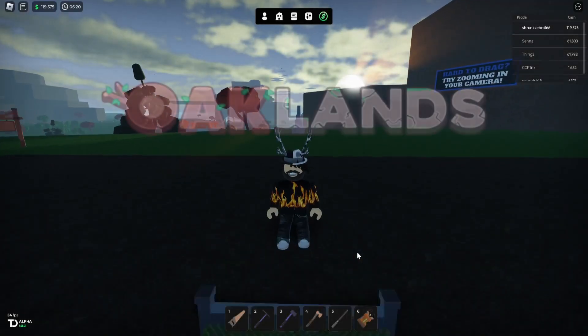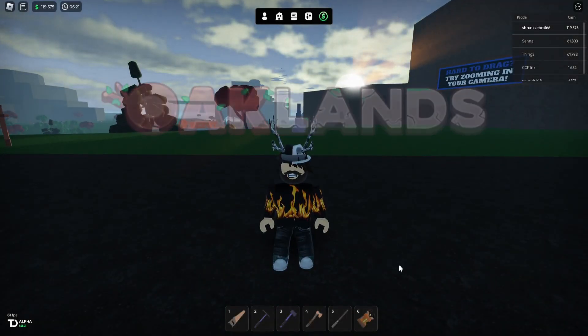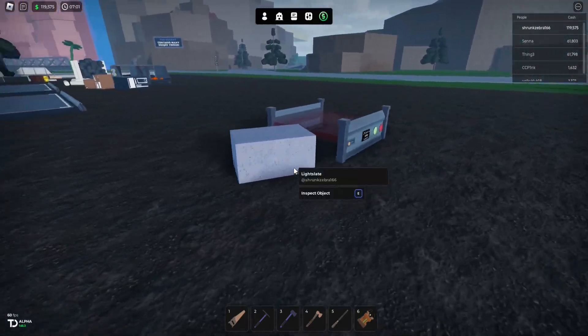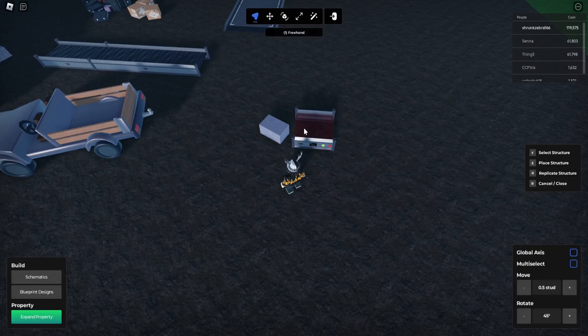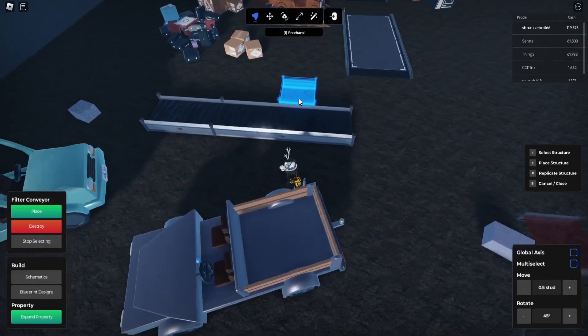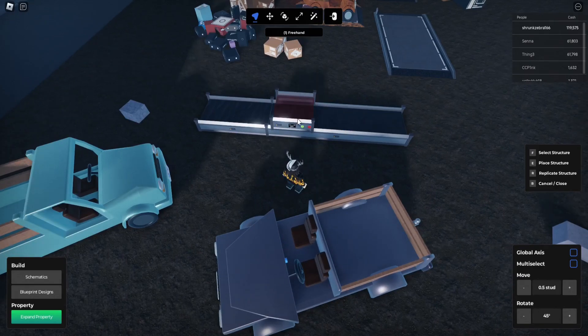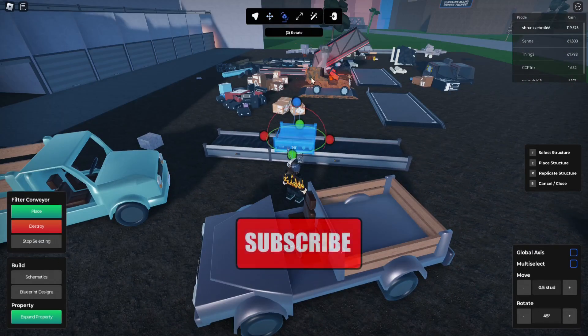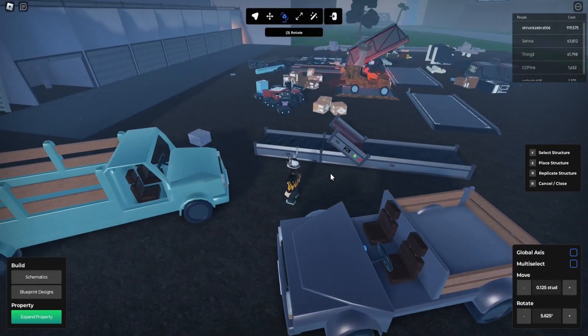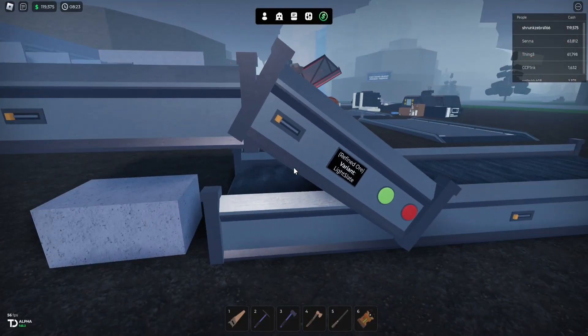G'day guys and welcome back to Oaklands. We're going to set up a little filter here. I'll just show you - going into our build mode, grab our filter, we'll just move that and demonstrate it here. I'll place it right there above, and we're going to rotate it just like this. Okay, just like that guys, this is how we set these up.